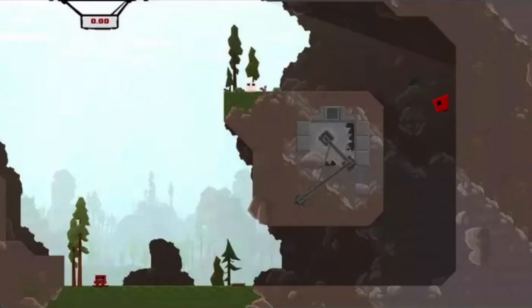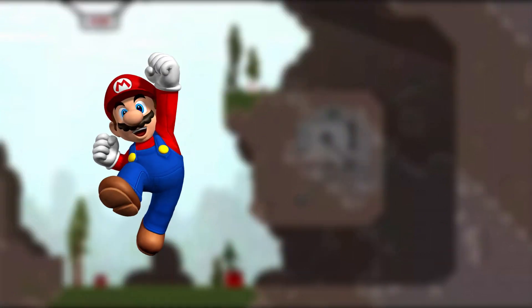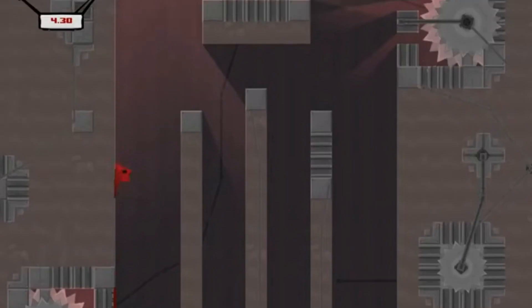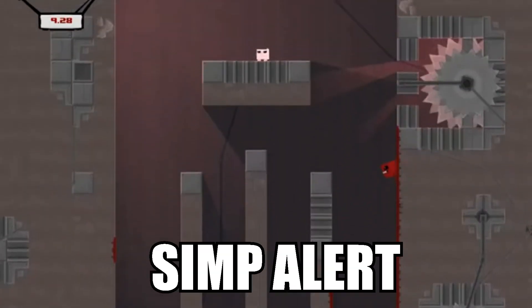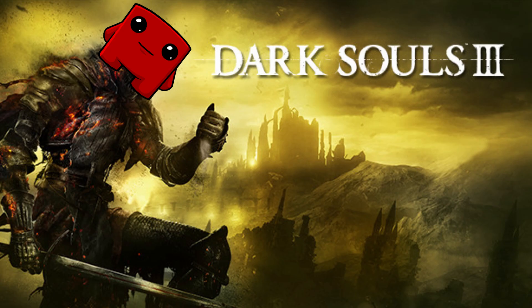If you've never played this game, it's kind of like Mario — if you took Mario and ripped off his skin. You play as a sentient meat boy and you have to jump around, bounce off walls and avoid traps to get to your girlfriend. It's a really fun game, but the problem is that it's extremely hard.